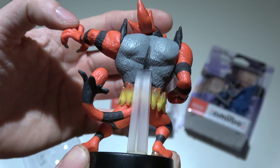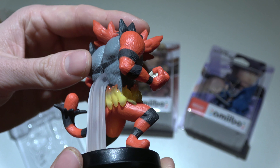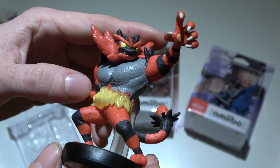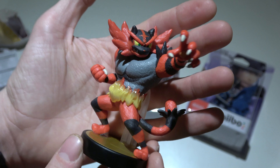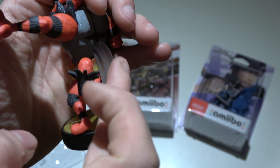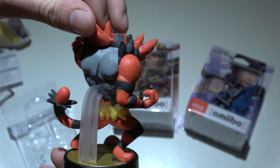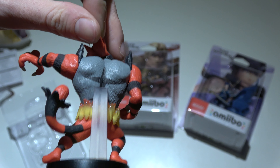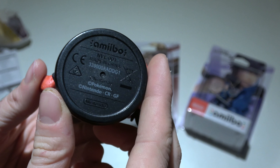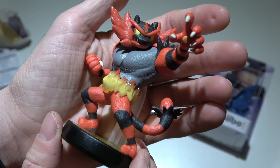Here's the back of the figurine. This is the regular version, not a shiny of course. But all in all a very impressive amiibo. It uses a pillar for support, but it's transparent. And the bottom of the amiibo indicates the serial number and amiibo logo. That's it for Incineroar.